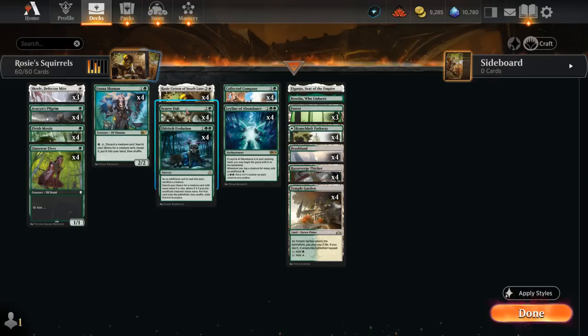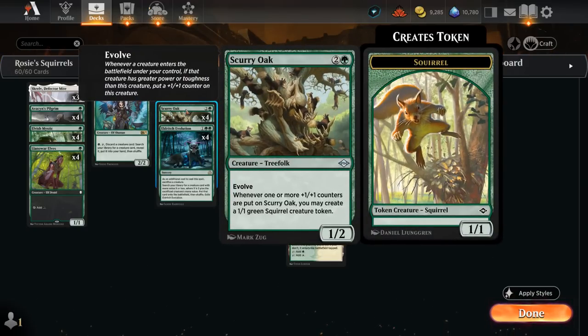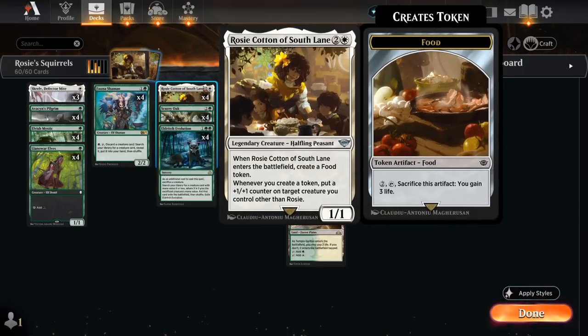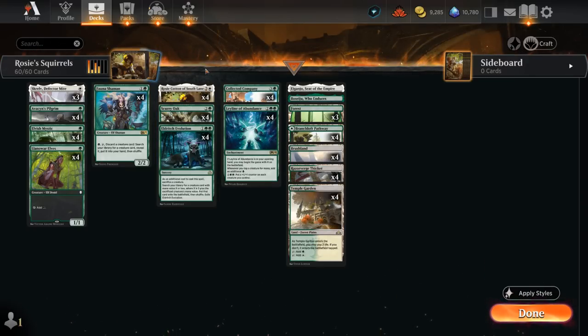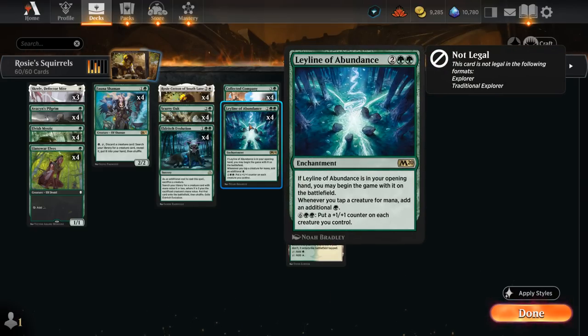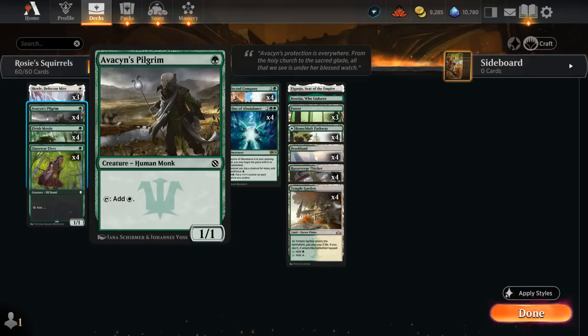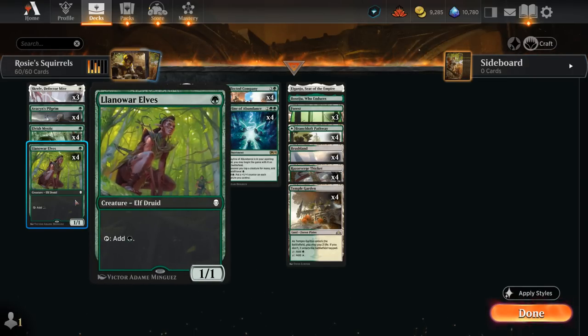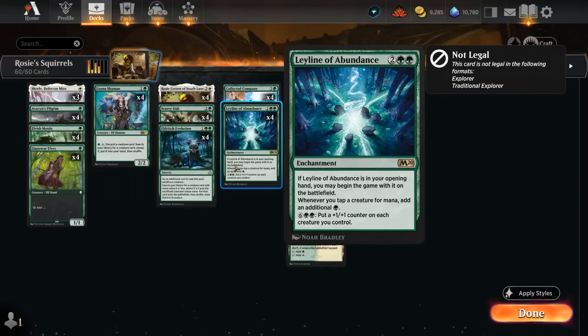That's the two-card combo we're trying to assemble, but it's important to get Scurry Oak down first and then play Rosie, because we need that initial +1/+1 counter to kickstart the combo. To make sure we get there quickly, we're also playing four copies of Leyline of Abundance alongside 12 one-mana elves — or in the case of Pilgrim, a human monk that can tap to make white mana, a recent addition through Innistrad Remastered. With Elvish Mystic and Llanowar Elves, these can all make an additional green mana if we start the game with a Leyline of Abundance on the battlefield.